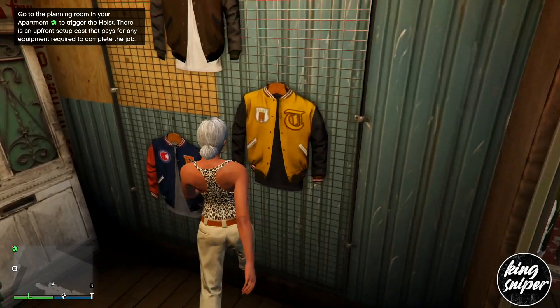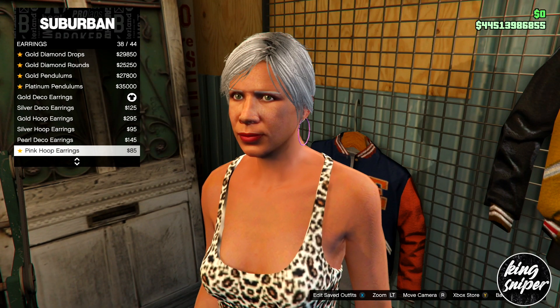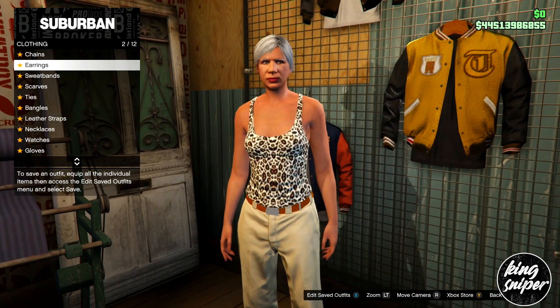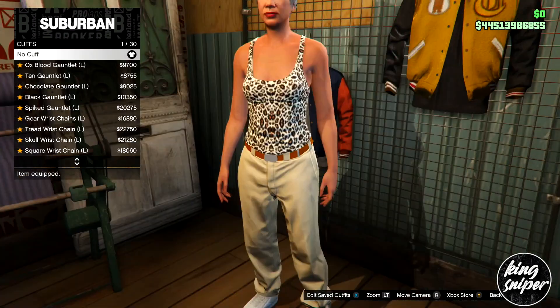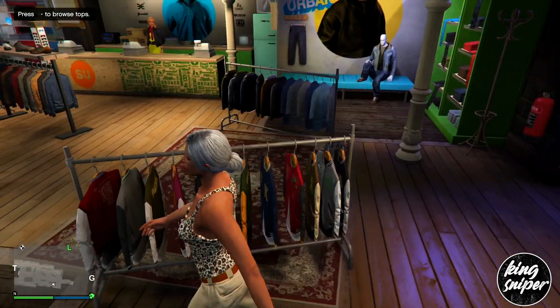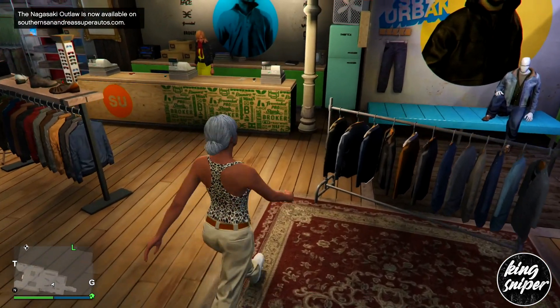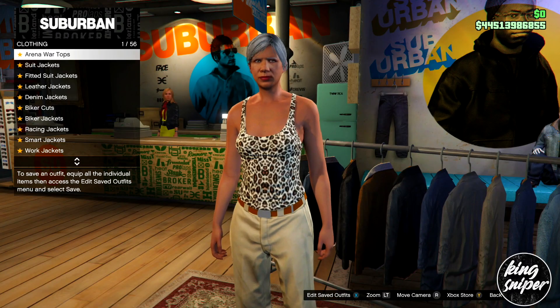To start off, go over to accessories and take off any earrings and any accessories you have on — so cuffs and earrings. Make sure there are no cuffs or earrings, or it will mess up the glitch. From there, we're now going to be doing our first outfit.